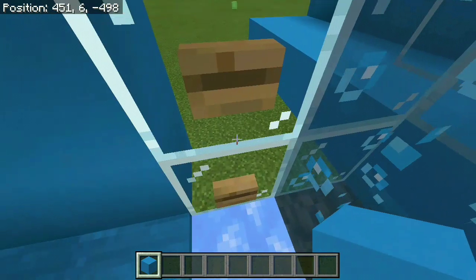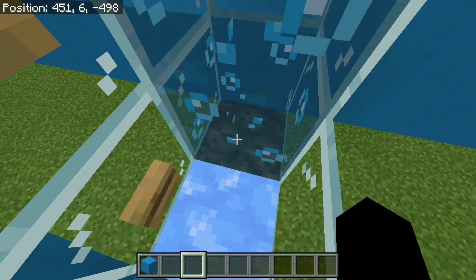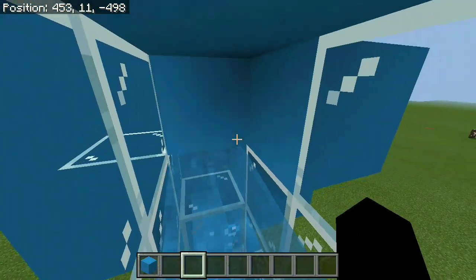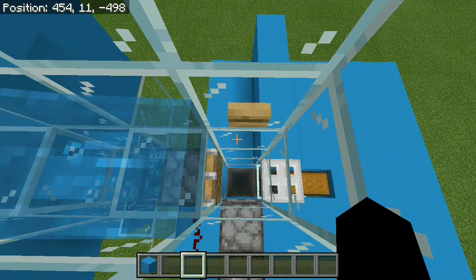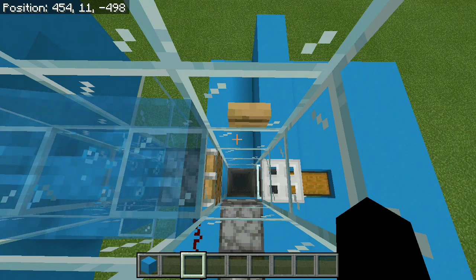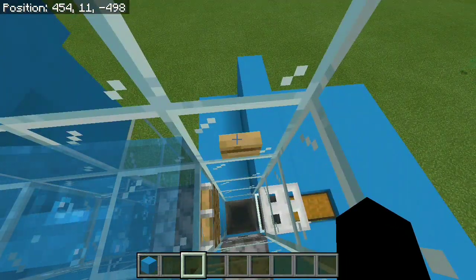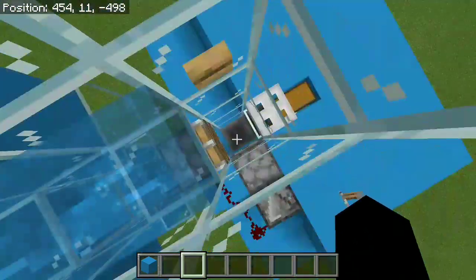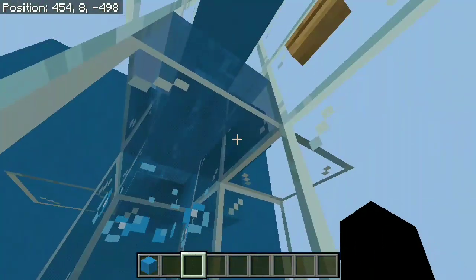We're going to need 2 buttons to stop the water from the bubble column that we're going to have after the little ice. We're using soul sand on the end to make them travel upwards right over here, and at the top we have some more water pushing them down into our killing chamber. Because we're turning zombies into drowned mobs, we don't need that 23 or 24 block drop to get them to 1 heart HP. Even if they have 1 heart and we turn them into drowned mobs, they're going to replenish all of their health, so there's no reason to drop them from any height.